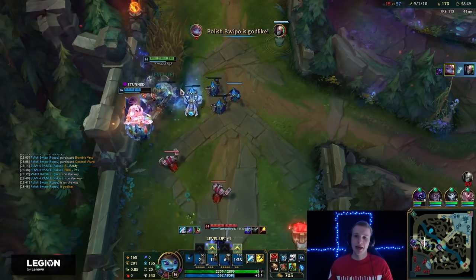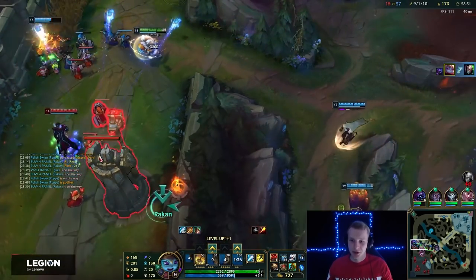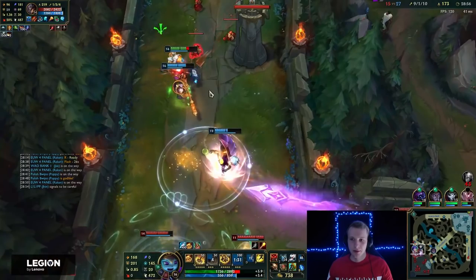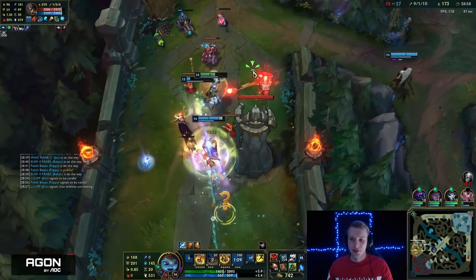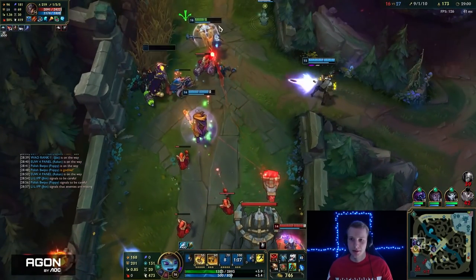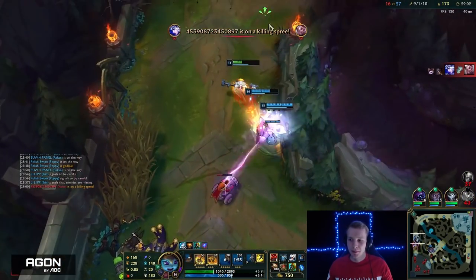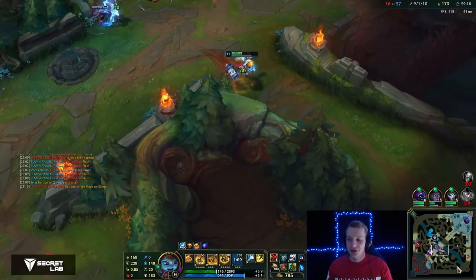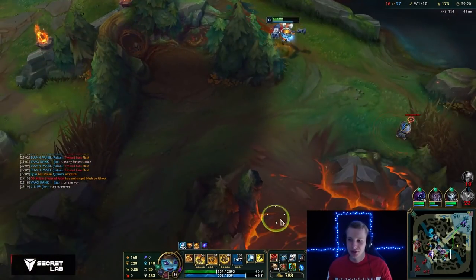The important part there was to engage on Sylas before his ult, because without his ult he's not that strong. Still tanking but yeah — a lot of bad things happened, and Lulu and Ashe are scaling really, really strongly.